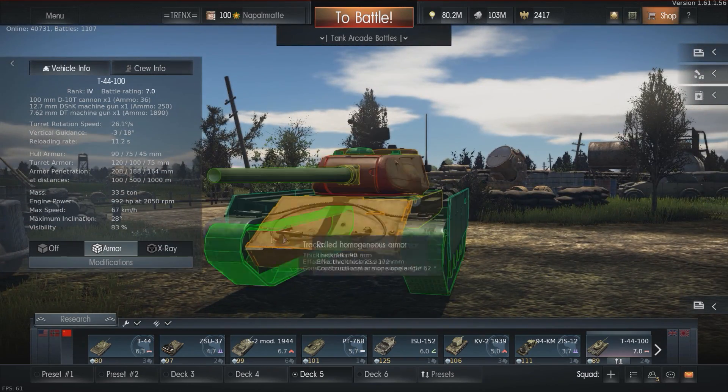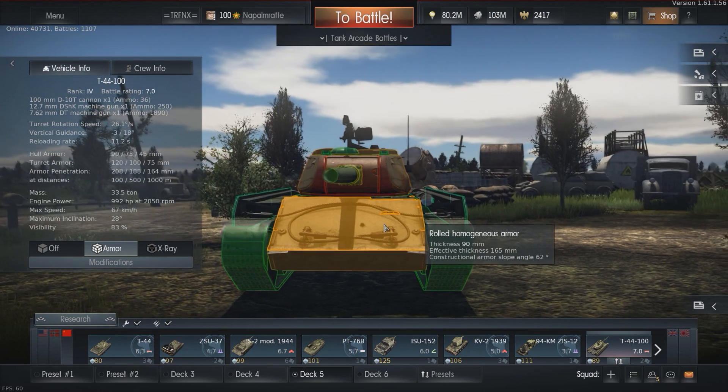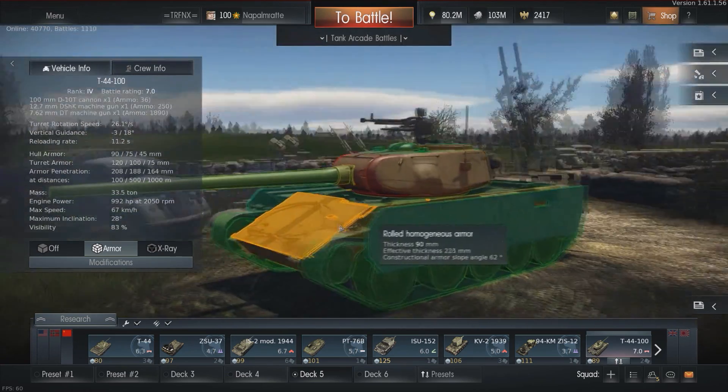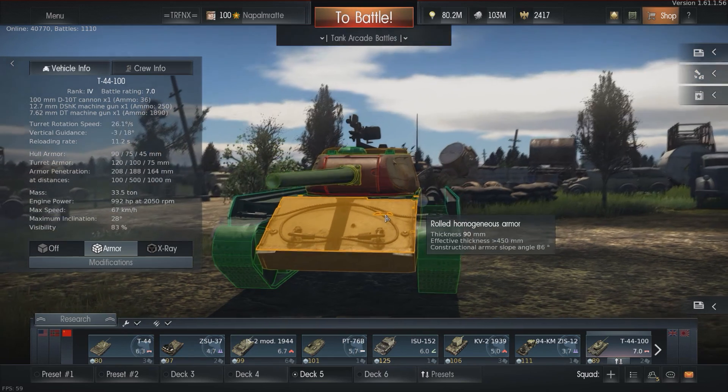The upper plate reflects any kind of APHE shells or solid shots except for APDS, and HEAT might go through there as well. There is a small weak spot, but I would not count on hitting it — it's ridiculously small.